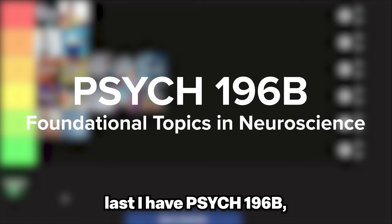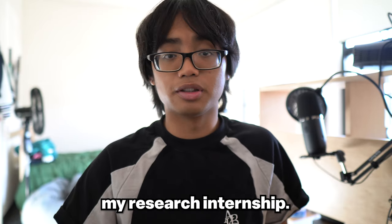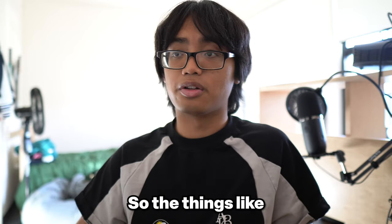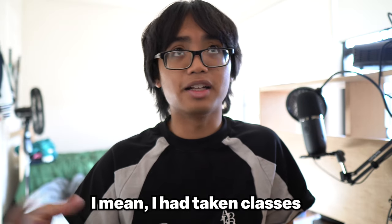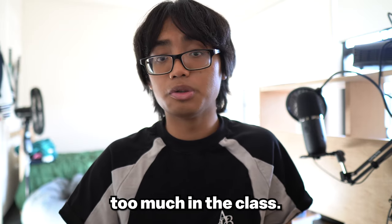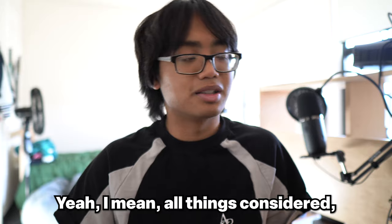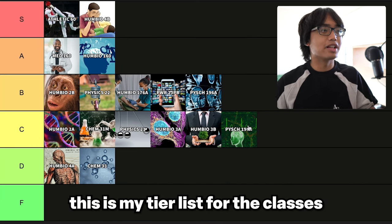Last is Psych 196B, Foundational Topics in Neuroscience — the second class I had to take as part of my fellowship. I took it during the summer while doing my research internship, but I'm counting it with my sophomore year classes. The class gave a broad overview of different foundational topics in neuroscience, like computational neuroscience and cognitive neuroscience. Since I had already taken classes that delved more deeply into those specific fields, I didn't learn too much, and I also didn't like how it messed with my schedule around going to my research lab. All things considered, it was an okay class — C tier.